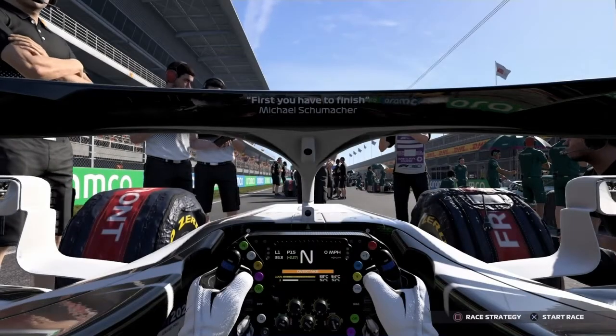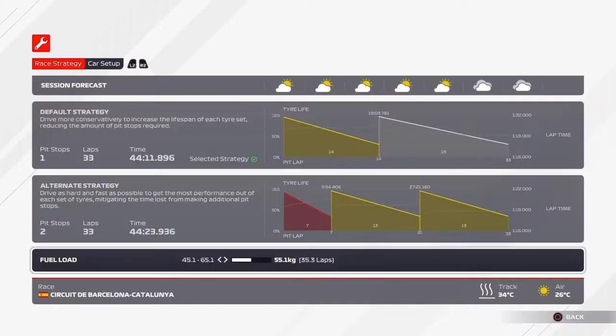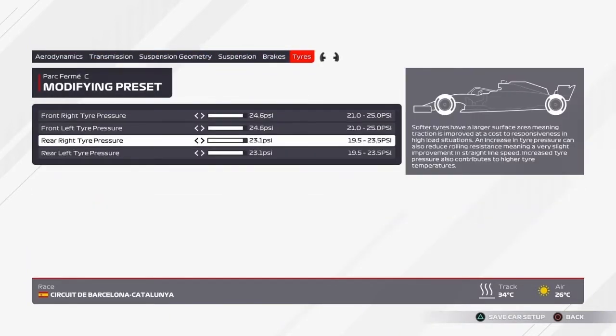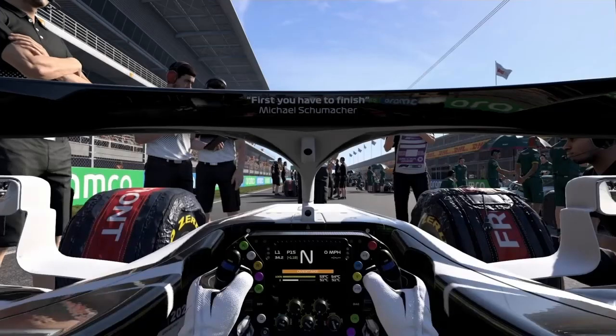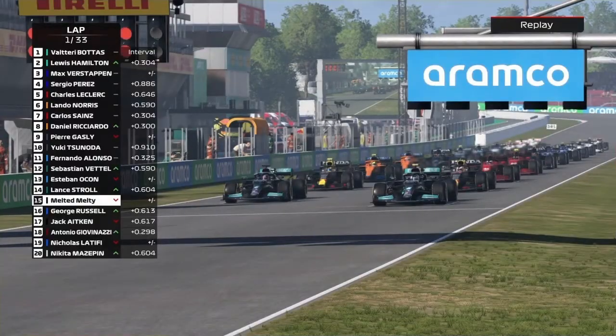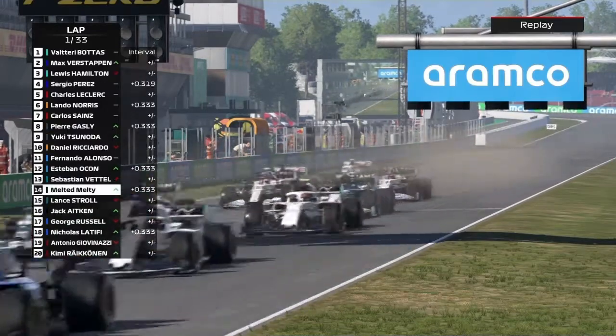Now that we've got some points on the board, let's aim for another top-10 finish. A driver took a grid penalty — it was Kimi — so that bumps us further up the grid. Alfa Romeo's durability is obviously worse than ours, which is always nice. Strategy is sorted, setup seems fine. We're now waiting on the grid in what I think is our highest grid spot so far this season.